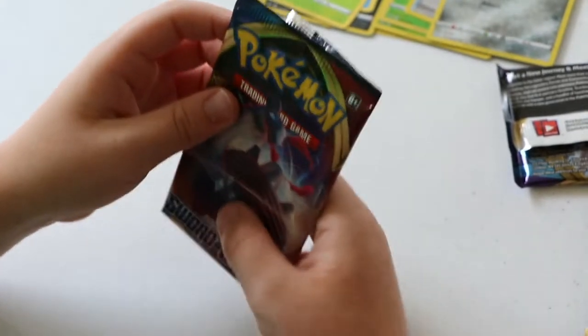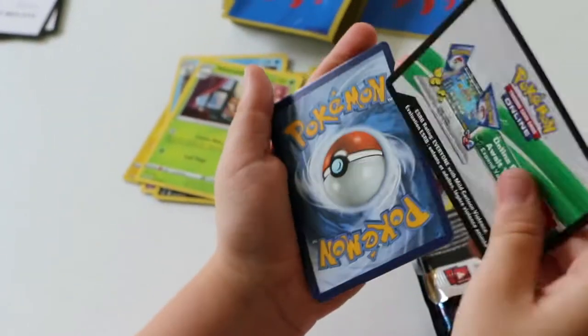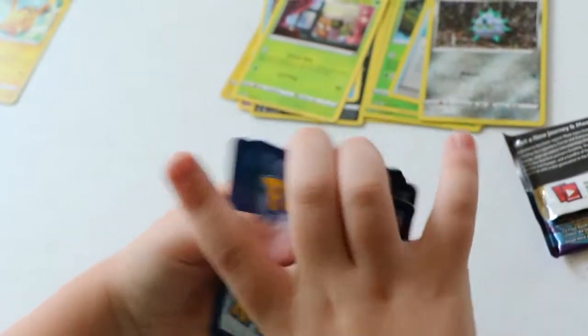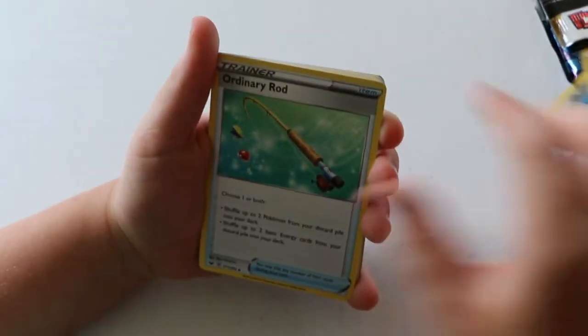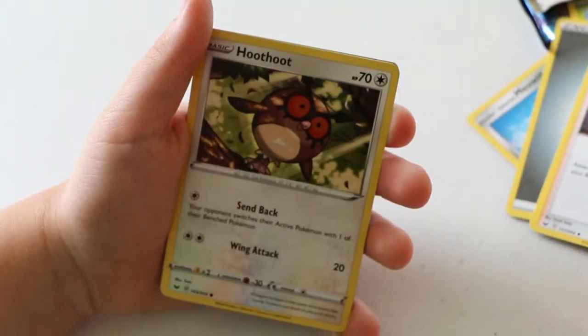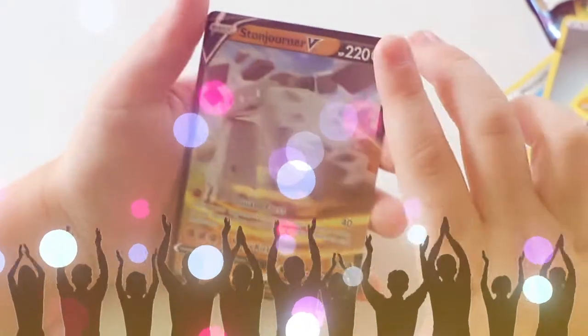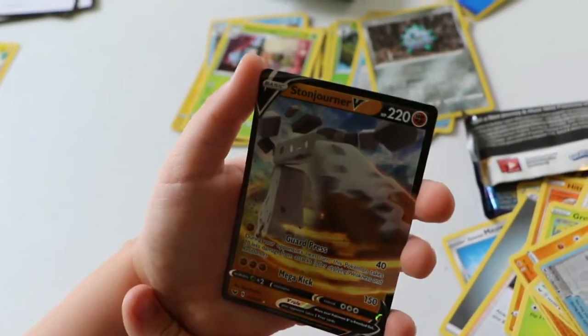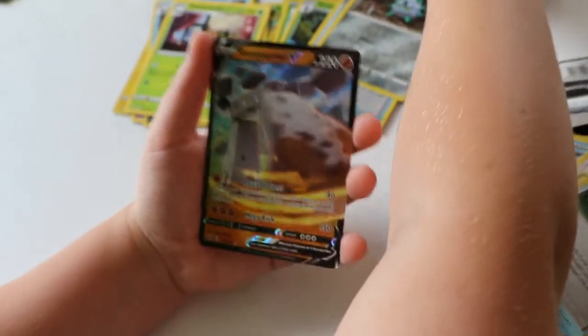This is pack number 8 — the last and final pack! This one has a lucky card. Please can I have a rainbow rare? Magical card trick. Metal Energy, Ordinary Rod, Beedrill, Hitmonchan, Rookidee, Crabrawler, Grookey, Mudbray, Hoothoot, Pokégear 3.0, and a Stonejourner V! Wow, I got a Stonejourner V! I'm going to put this guy in its case.